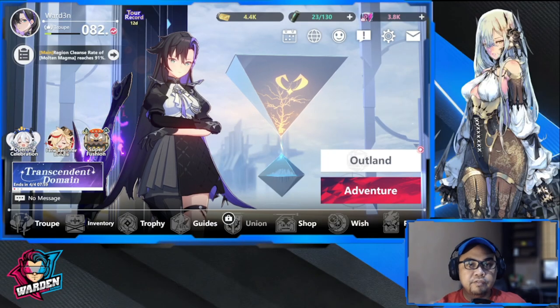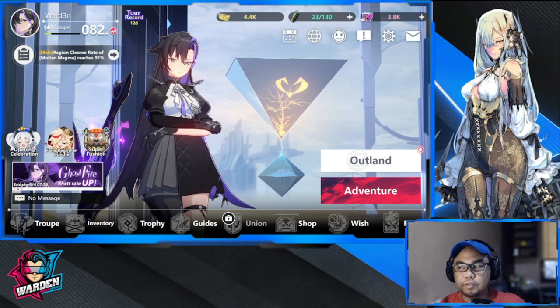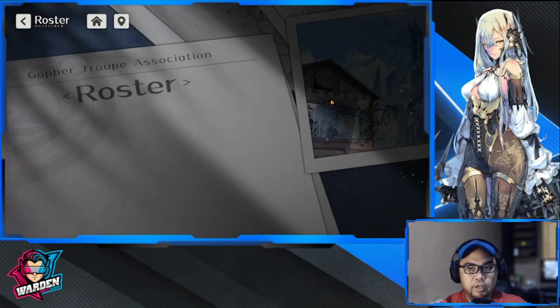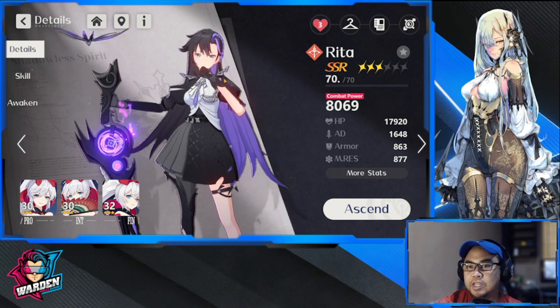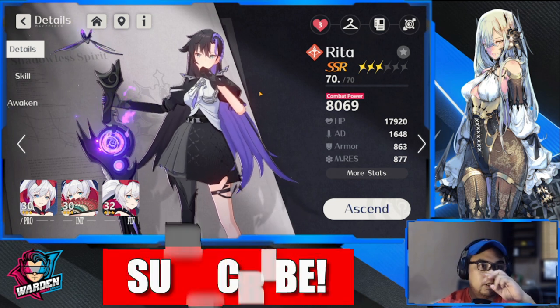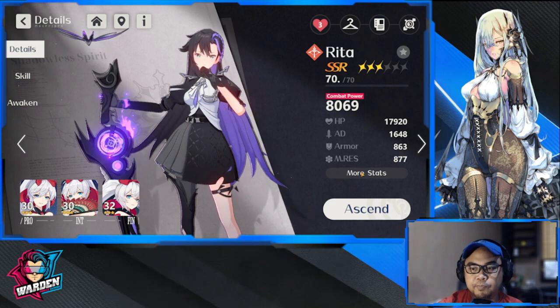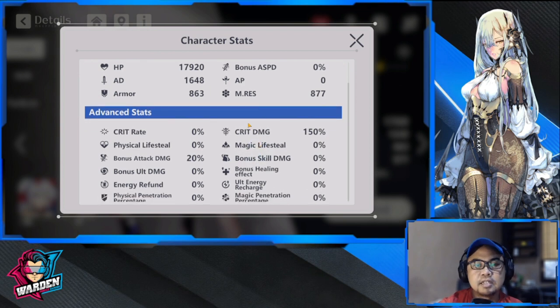Hey everyone, so we have here Rita, and this is Hegan Iruthil. I'm going to be doing a build guide today with her. She is currently my star player, as you've obviously seen. We're going to be discussing her build guide, how she's going to be used most of the time, and all the details on how to build her. Let's consider first her stats here.